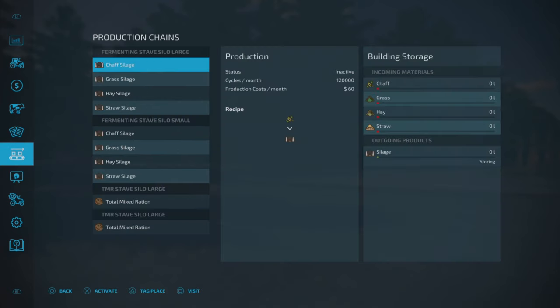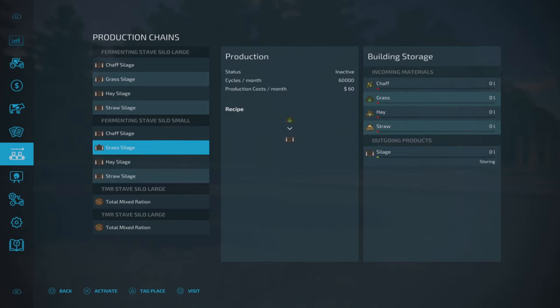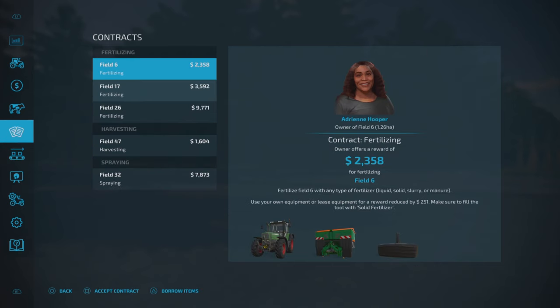Productions-wise, you don't need to own these - some aren't on our farm. We start off with two fermenting silos, a large and a small, so you can produce silage from chaff, grass, hay, or straw. We've also got two large TMR silos to mix up TMR with the recipe shown on screen. These two aren't on our farm, which just goes to show we can use them without owning the land.